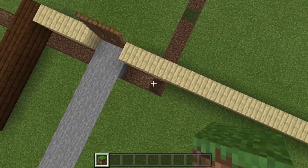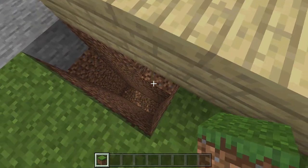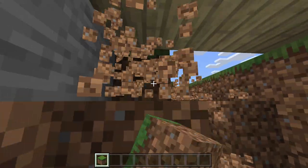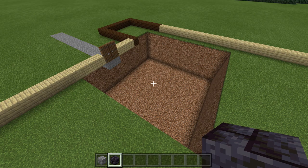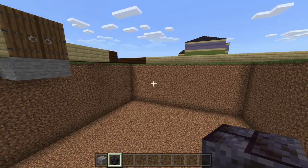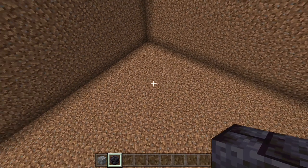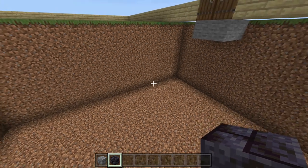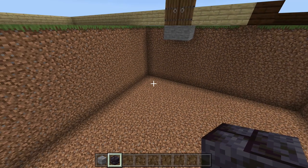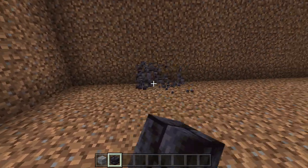I opened up the 14-by-14 area and dug down 6 blocks around the entire thing. Now we'll put the walls in, but not the floor or ceiling yet — we still need to dig deeper for the garage. If you're building in the sky this is easier. Come up one block from the bottom — leave that bottom row for flooring — and take out polished blackstone bricks to go around the entire outside.